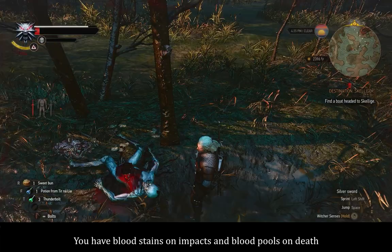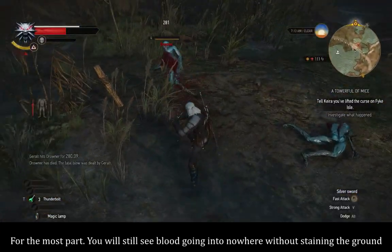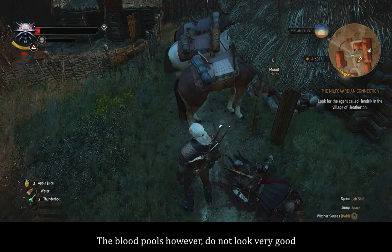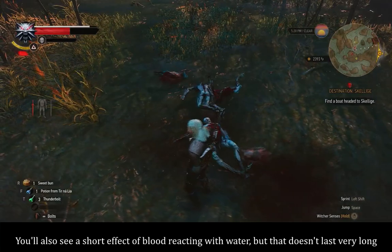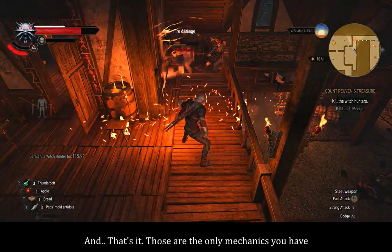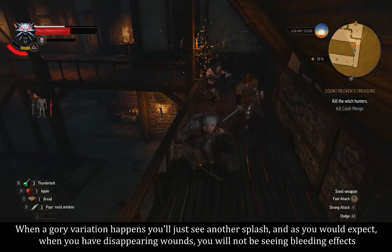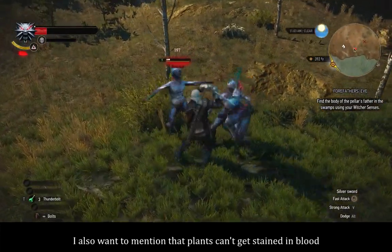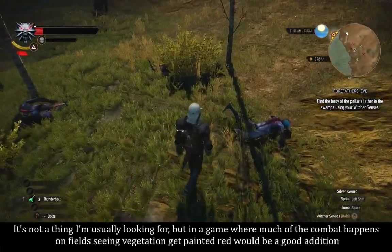You have blood stains on impact and blood pools on death. The impact stains look alright and are proportional with the splash effect for the most part, though you'll still see blood going into nowhere without staining the ground. The blood pools, however, do not look very good. You'll also see a short effect of blood reacting with water, but that doesn't last very long. When a gory variation happens, you'll just see another splash, and with disappearing wounds, you'll not be seeing bleeding effects persist. I also want to mention that plants can't get stained in blood — in a game where much combat happens on fields, seeing vegetation get painted red would be a good addition.